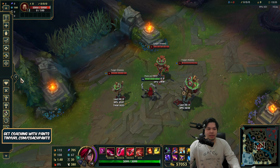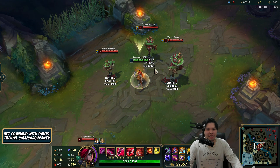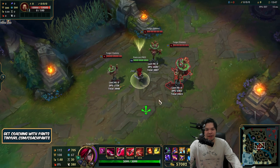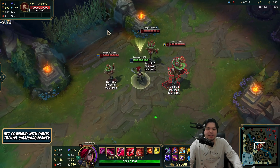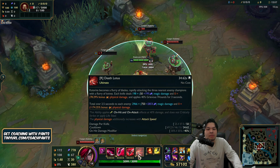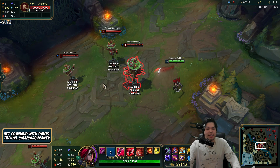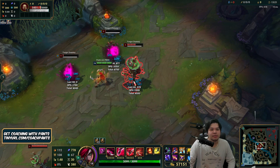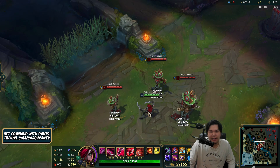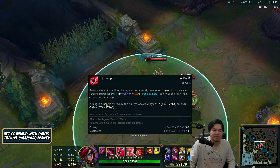If we just ult, the squishy gets melted pretty hard — 4,000 damage. 4,000 damage to this one and 2,400 damage to the tank. You can see on-hit is better against tanks because of Blade of the Ruined King, and our ult does about 3,000 damage not including Nashor's Tooth, which is pretty cool. The full combo looks like this — your daggers deal 1,000 damage each, but as Cat Evolve once said, anyone who walks into a dagger is an idiot.